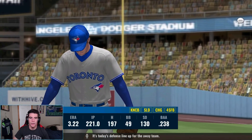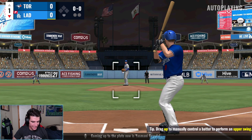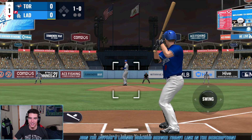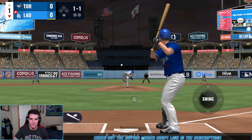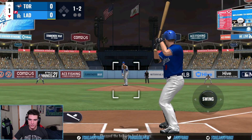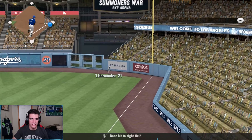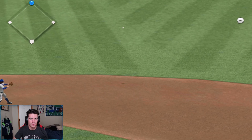Here we go — Grindahl up first and my strategy is to swing at every pitch. I forgot we have to take it off autoplay. A little out in front of that one — we're early. Okay, we gotta wait back. Still out in front of that one, but we're gonna get this down. Let's go — Grindahl with an easy double right there. Easy, let's go baby!